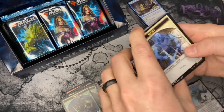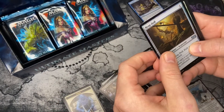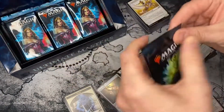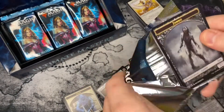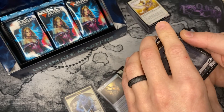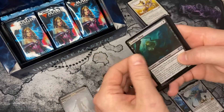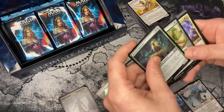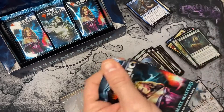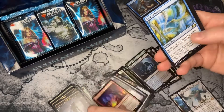Coming to a YouTube channel near you — we'll be opening up a bunch of box toppers, I think four or five. Pattern of Rebirth. I'm waiting on a Wizards of the Coast shipment of a box topper because they failed to put one in one of my boxes of Double Masters. Creeping Tar Pit — wrong pile. Where are you little planeswalkers? Back to Basics.